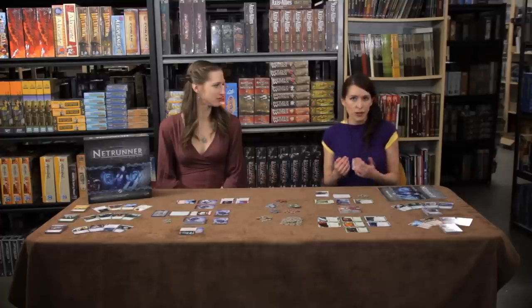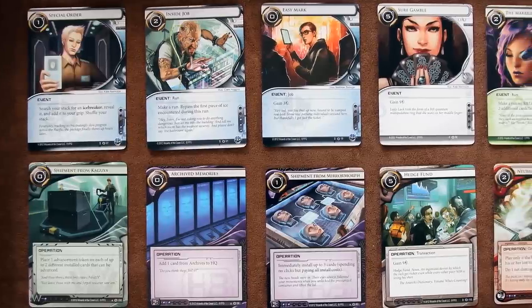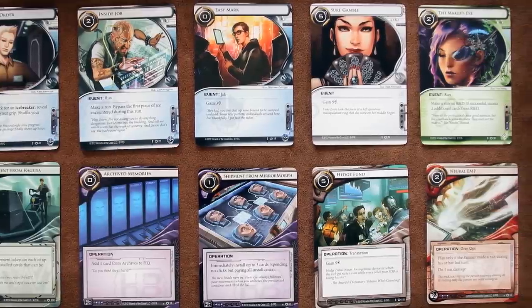On their turn, each player has access to a certain number of time units, or clicks. The corporation has three, but they can draw a card at the beginning of their turn, and the runner has four. Clicks can be used for a variety of things: to draw a card, to gain a credit, to place a card in their play area, or to play a single-use card such as an event or an operation. Clicks can also be used to activate certain abilities on cards already in your play area.